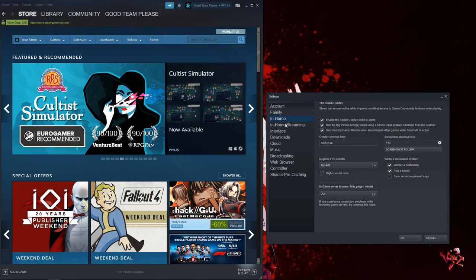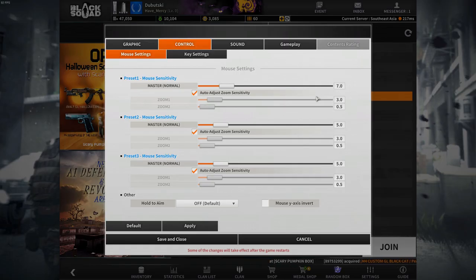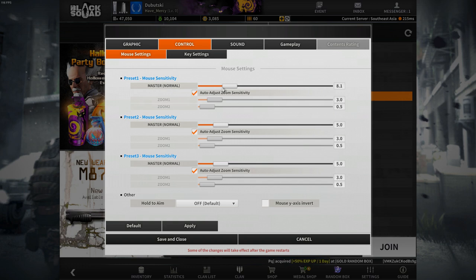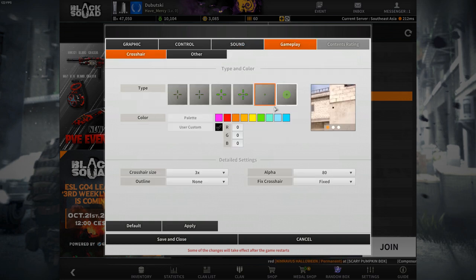Now the important part: mouse sensitivity. Your mouse sensitivity will determine how fast your mouse pointer or your weapon moves on the screen. I prefer low sensitivity for more precise movement and better aiming. Lastly, your crosshair — it's basically based on personal preference. I prefer a dot crosshair because it makes me comfortable at aiming.